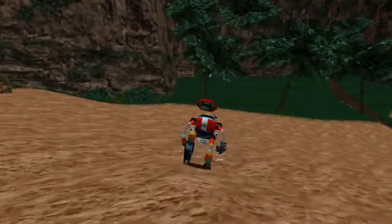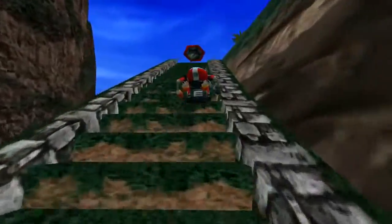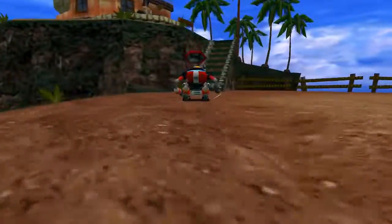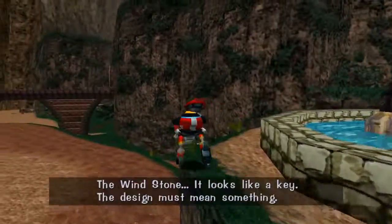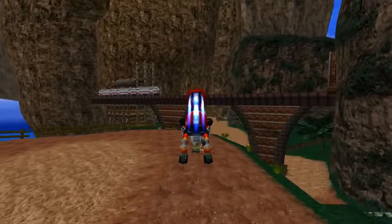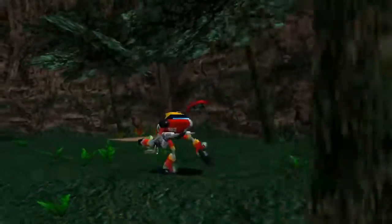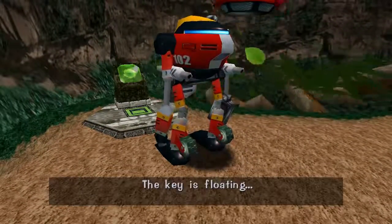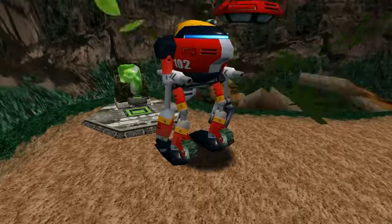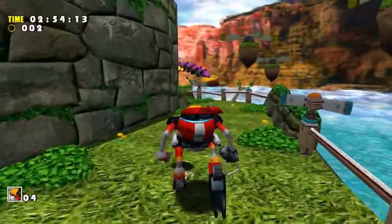Anyway, now we're on the real meat of Gamma's story, and with it the part where the cutscenes stop being the entire story. Right now, we just have to take care of the five remaining E-Series robots. And to do that, we have to go to the levels each of them are in. The first one being Windy Valley. And yeah, much like Emerald Coast which we did last time, you're gonna see a pattern of — at least with the first two — each level being kind of just a part of Sonic's story, but smaller.